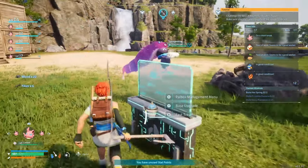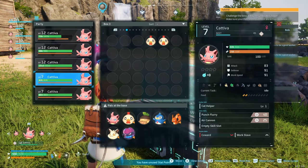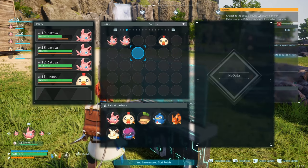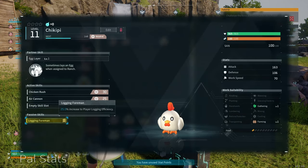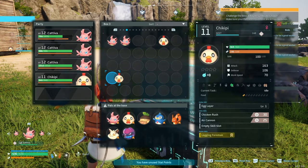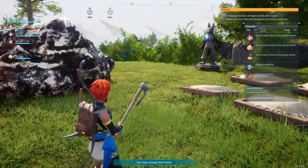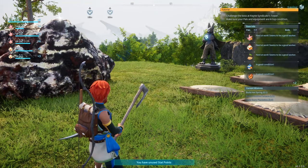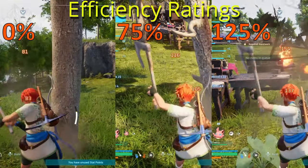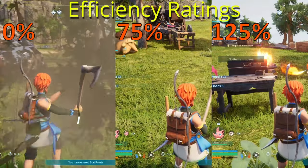Before you head out, review your POWs. Even if you have the same POW, no two POWs are the same. They come with a variety of passive skills that will help you decide if they're better suited for working in the base, being in your team, or something different. If you're heading out to gather wood, bring along any POWs that have Logging Foreman. Each POW with this ability gives you a 25% increase to your efficiency when gathering wood, so bringing two gives you 50% increased rate, and bringing five gives you a 125% increased rate.